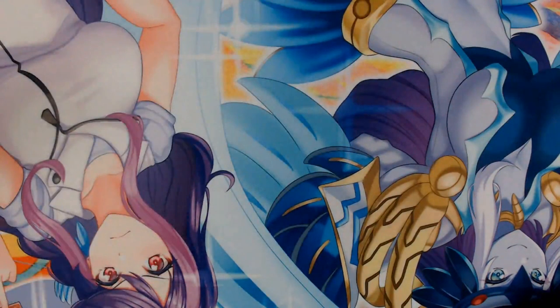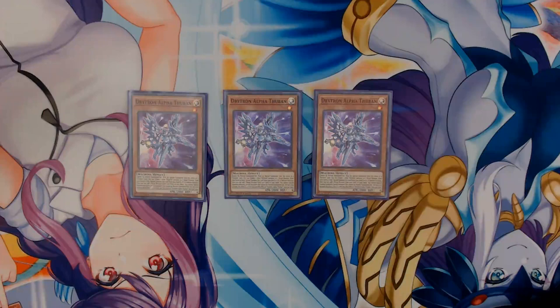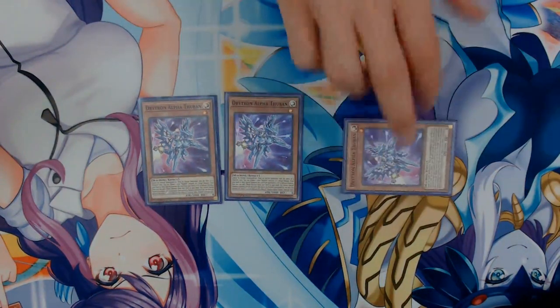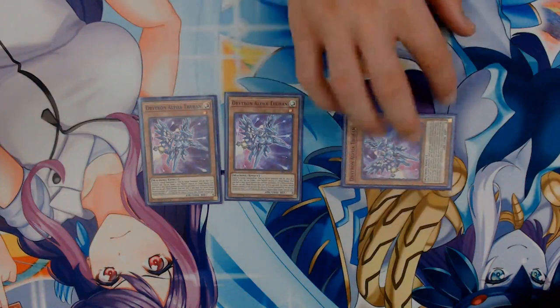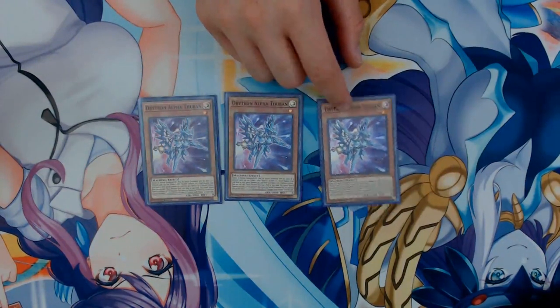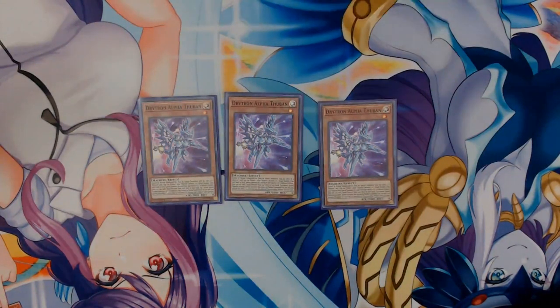To start off with, we have obviously three copies of Drytron Alpha Thuban. All of the Drytrons have the ability where they cannot be normal summoned or set, but must be special summoned with the effect of a Drytron — meaning you can't Monster Reborn them or anything like that. You tribute one other Drytron or one ritual monster from your hand or field, then special summon this card from your hand or graveyard. They special summon in defense position because they have 2,000 attack and are level 1 monsters. Alpha Thuban's unique effect is that after activating his effect, you're able to search for a ritual monster, once per turn.